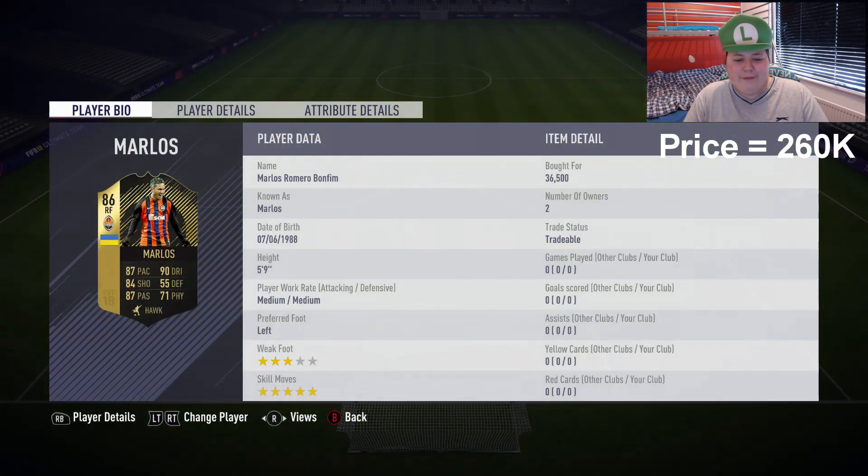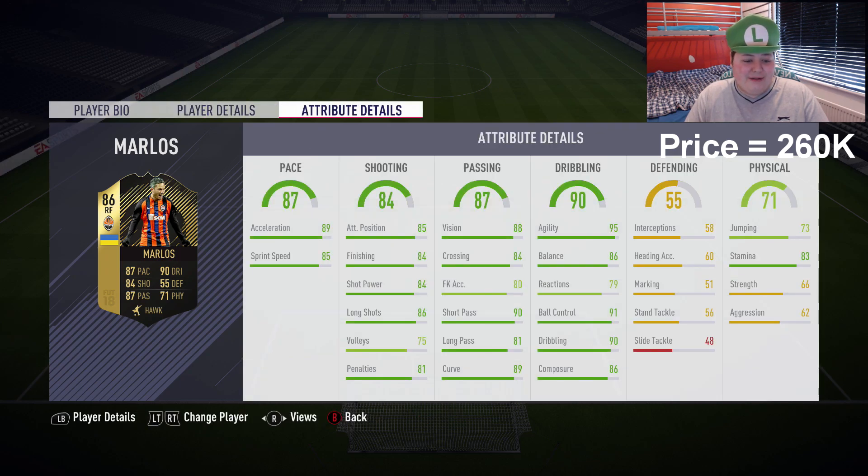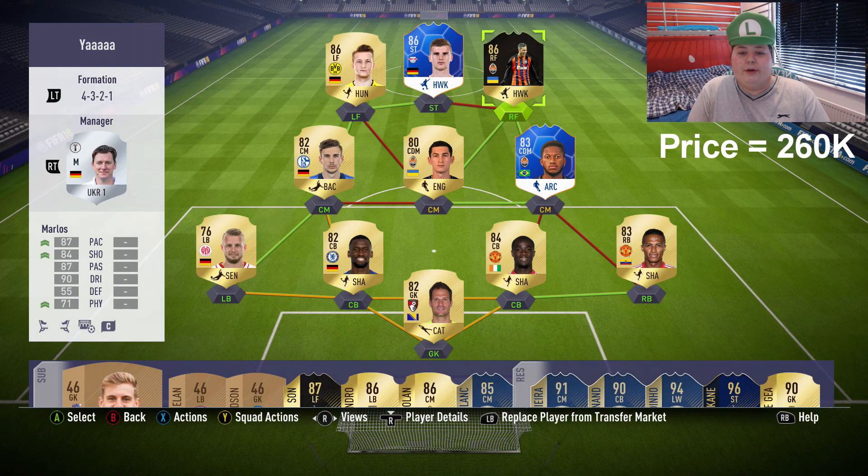We've also got second in form Marlos, who looks pretty nice. He's had a pretty nice upgrade - I didn't think they'd upgrade him as much as what they have, but they did, and they put his shooting up by like five. They put all these stats up by a decent amount, so you can't really complain. His in-game stats are just really, really nice - 95 agility, incredible dribbling stats, five-star skills.